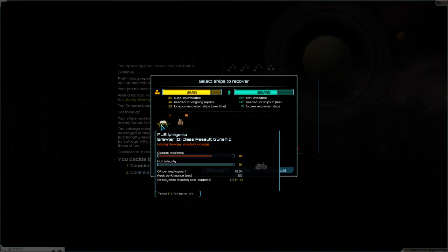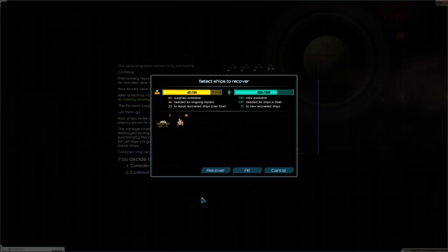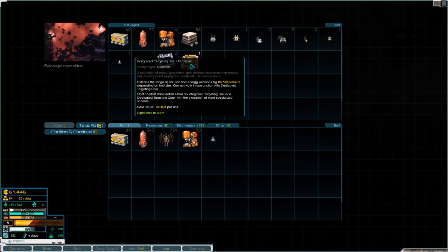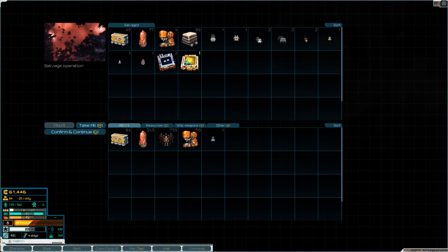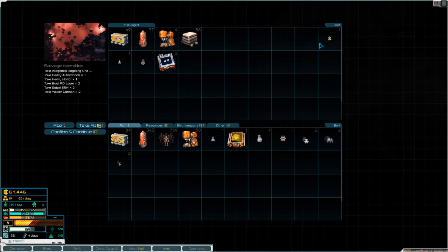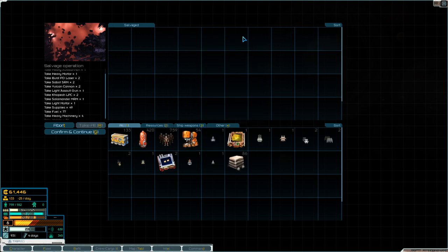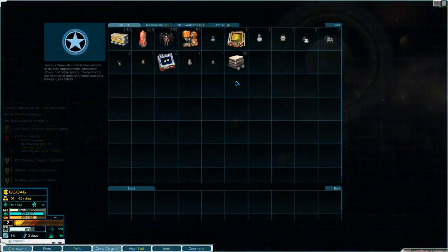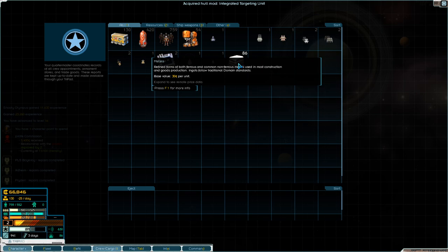I'll take a brawler - brawlers are pretty reliable. Integrated targeting unit! I am very pleased with getting ITU from a bounty - not even a bounty, just from a random fight. So I'll be installing that when I get to a port.